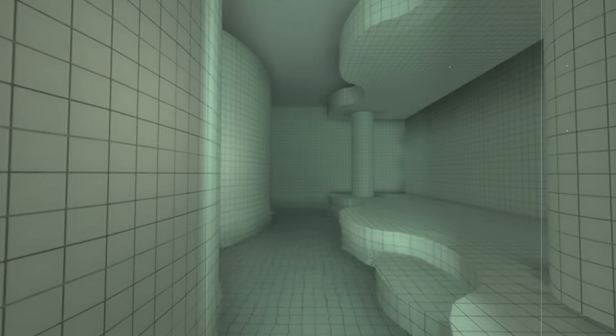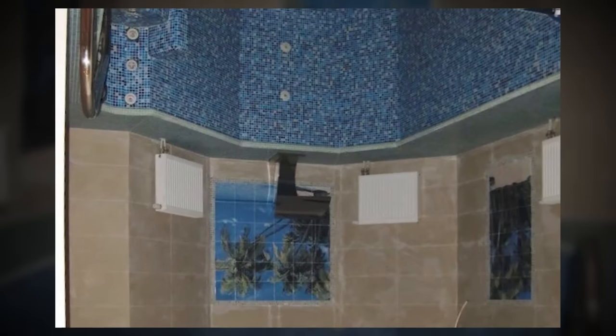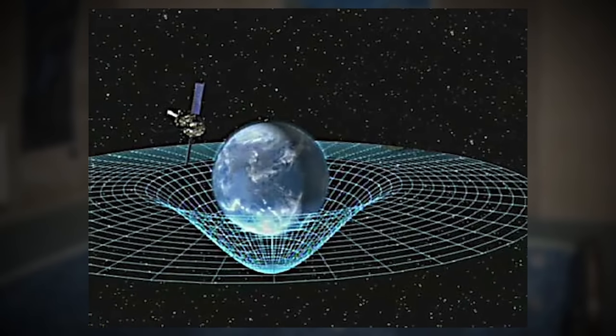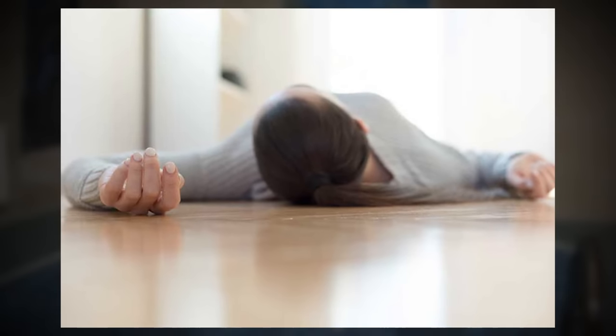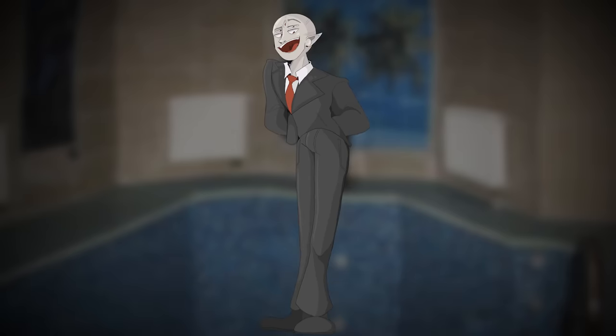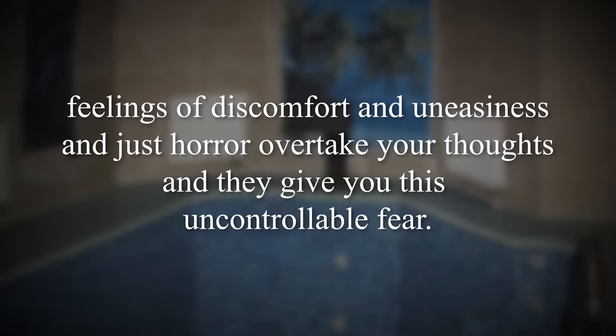Another strange and unique property of the sub-level is that you might run across a segment of rooms or hallways that are completely upside down — and it's not just the physical level and the tiles, it's the gravity too. In these reverse parts, the gravity will shift from the floor being normal to throwing you up to the ceiling and making that the floor. Because of this random gravitational shift, the wanderer might become disoriented and confused, or get motion sick — and it's said that feelings of discomfort, uneasiness, and just horror overtake your thoughts, giving you an uncontrollable fear.